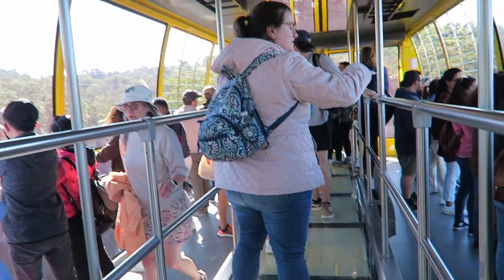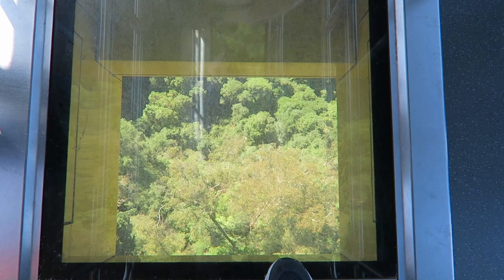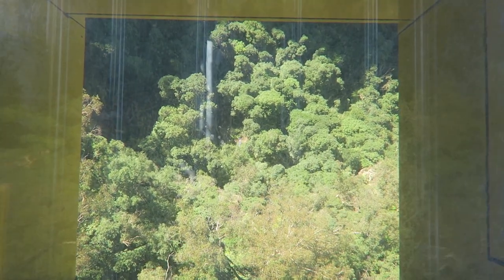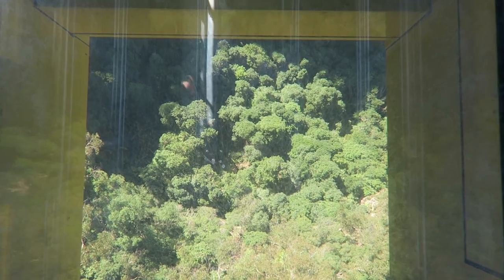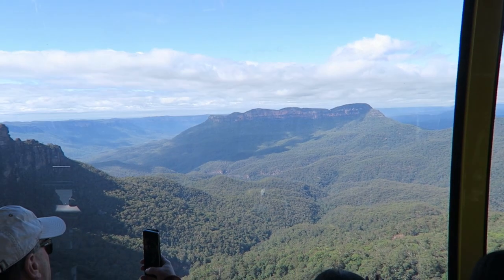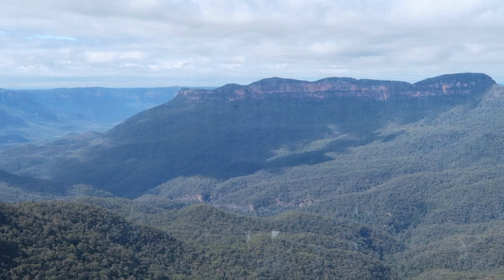Looking down below, you'll see that little snaky river. This is the Jamison Valley — it's about 370 metres down, about six and a half separate forms. And there you go, you've got that waterfall you can see before us, and then it drains up towards the district.